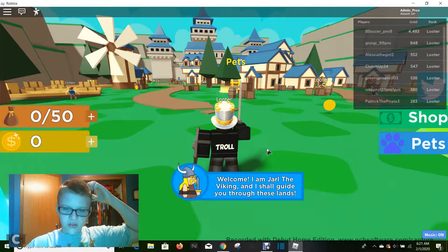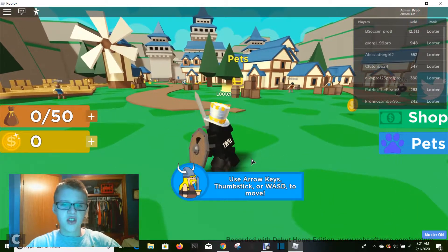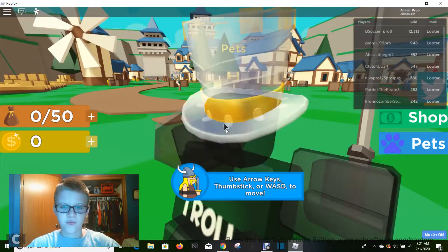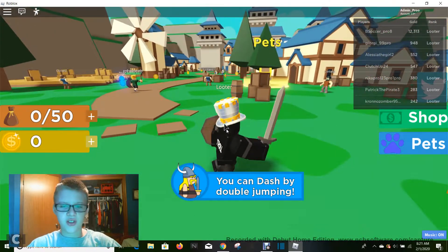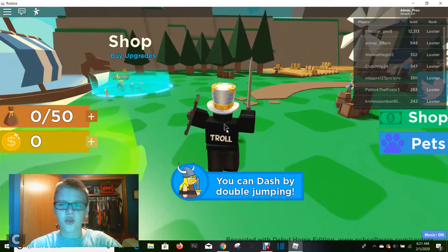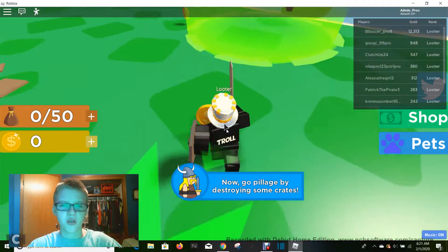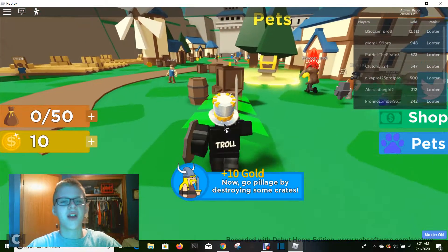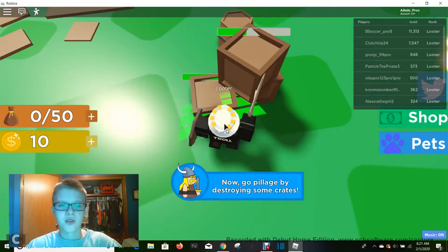Welcome — I am Jarl the Viking, and I shall guide you through these lands. Use arrow keys, thumbstick, or WASD to move. You can dash by double jumping — oh my goodness, that's so cool. Now you can pillage by destroying some crates. I don't like the pirate talk actually. Let's whack them — I'm going to pillage, I'm a looter right now.